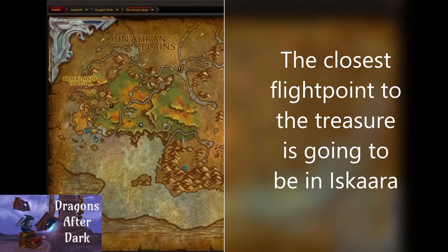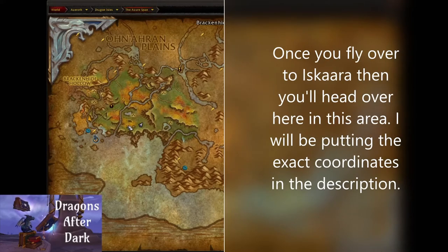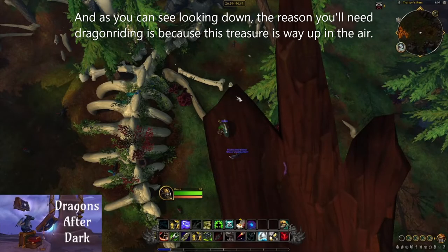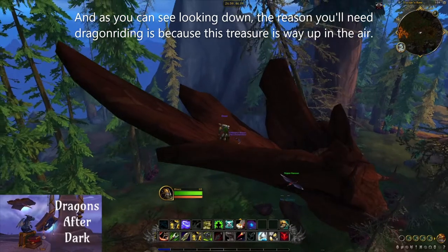The closest flight point to the treasure is going to be in Ascara. Once you fly to Ascara, you will head over to this area — I will be putting the exact coordinates in the description. As you can see looking down, the reason you're going to need dragon riding is because this treasure is way up in the air.